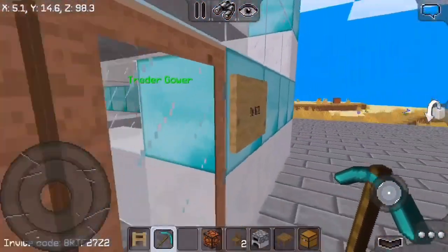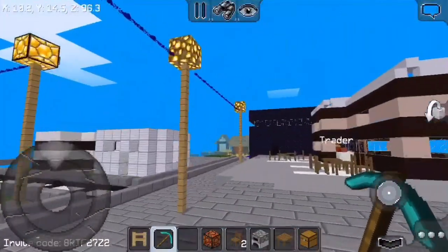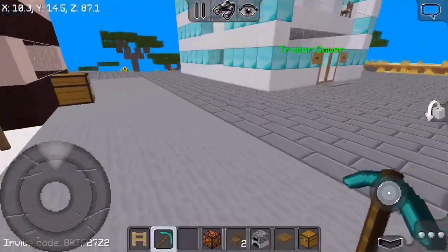We got some street lights going on here, you know, to make it look more city-like. We got a road but we're not gonna show you that now. This is my hotel — it's pretty cool, pretty nice, pretty good.